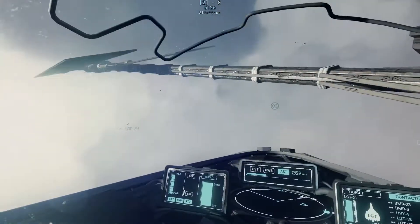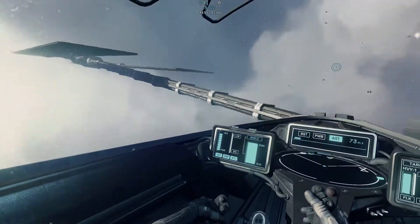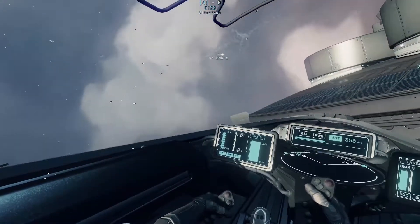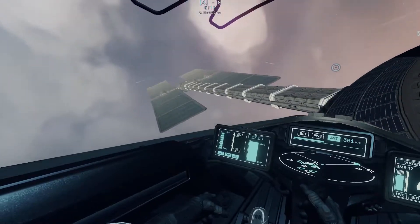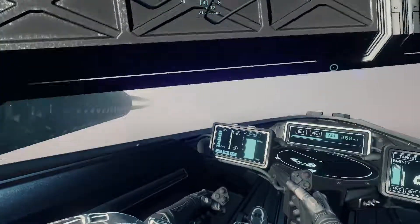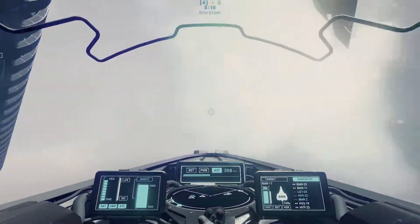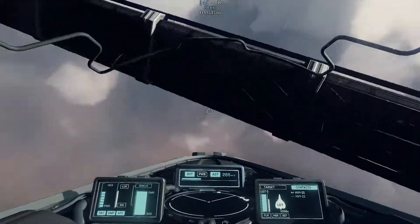The default loadout includes an inertia dampener — you can see it on my third hardpoint, the DMP. Think of the inertia dampener as a modern pilot's flight g-suit but in sci-fi form. You still experience g-forces, but it means you can resist them for longer, giving you a little more time to react and counter them.